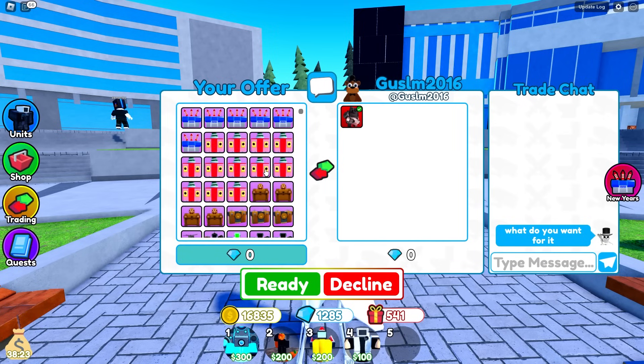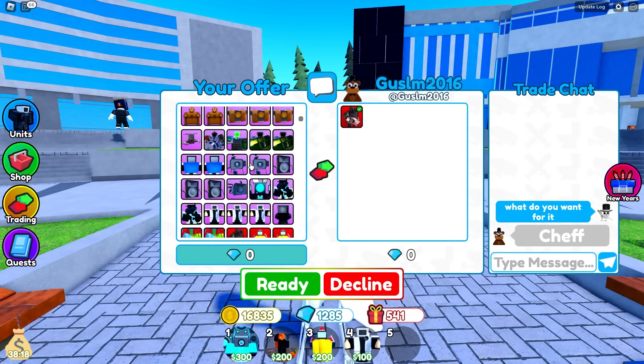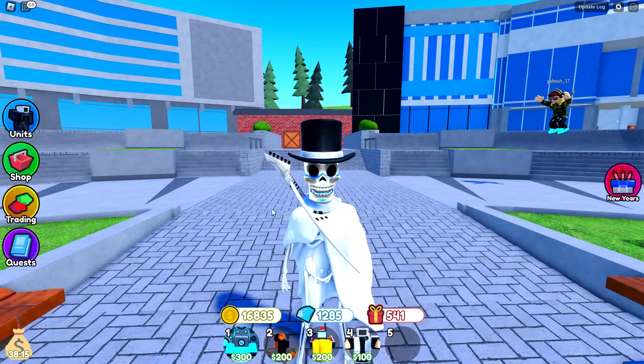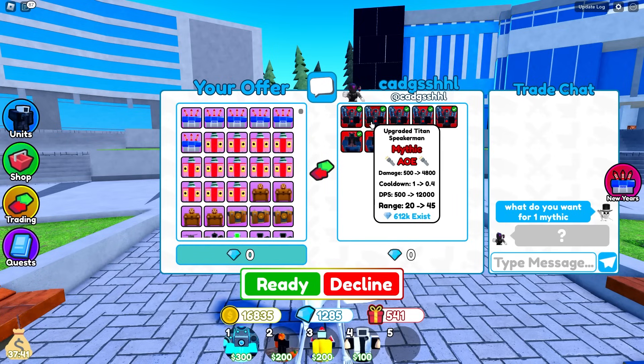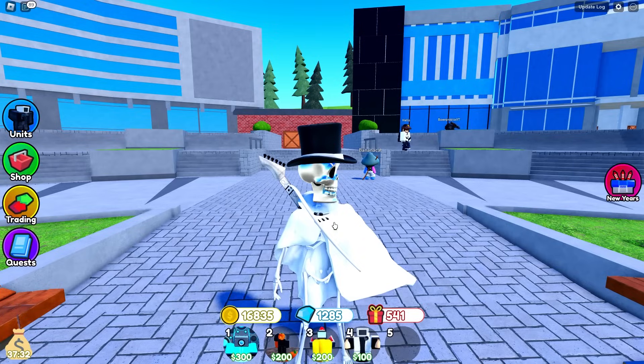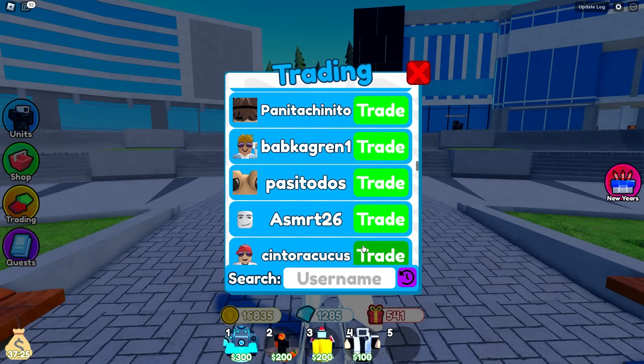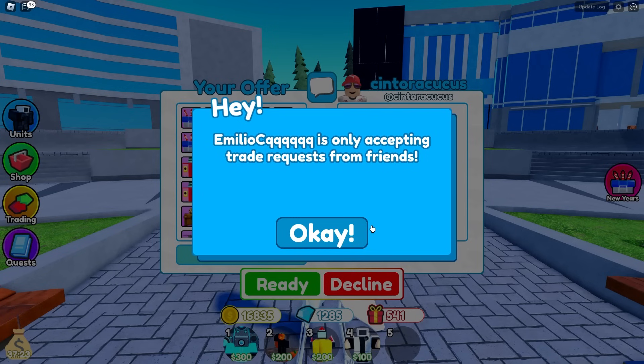That's what we're going to ask — what do you want for it? This is a Largeless Cameraman, which is technically more valuable than other mythics right now. He wants Chef? No shot, not happening. Another guy has UTS, Glitch, and Sinister. I was going to ask him what the value for one was, but these guys are always trying to fleece you.